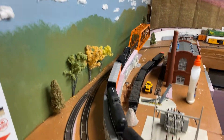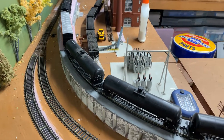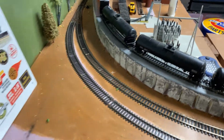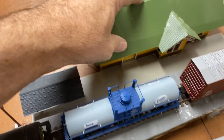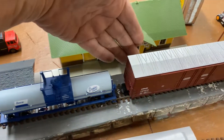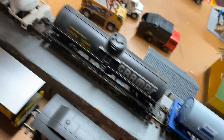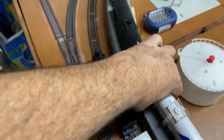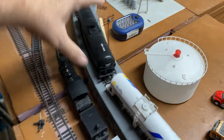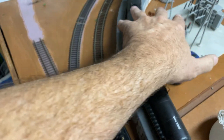Hey everyone, it's Grandpa Rails with layout update number 43, the first one of 2021. We are in a curve right here with a bridge, we got a town right here, and we have a train station but we have no tracks coming to it. So what we have to do is take the current setup and take this high part and bring it out here, essentially just swap tracks back and forth.